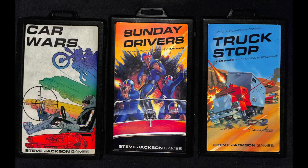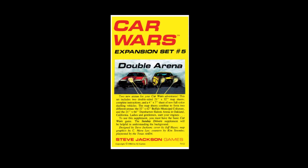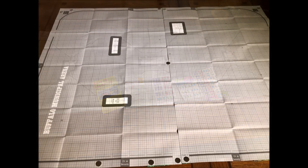such as Expansion Set Number 5, Double Arena, which as the name implies, includes massive maps for two full arenas, rules and scenarios for the Dumbarton Slalom Arena — known by fans everywhere as the Dumbbell — and the Buffalo Municipal Coliseum.